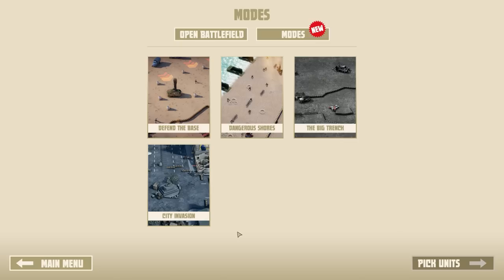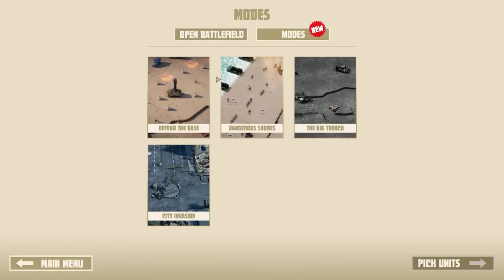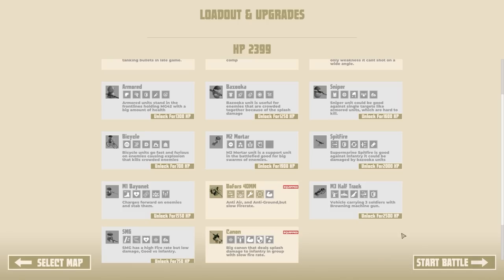Let's go to Start Game. We have four options on the Open Battlefield mode: Defender Base, Dangerous Shores, Big Trench and City Invasion. There's also a new mode called Hold The Line. I've tried the first two and this mode here. Let's just go for Defender Base and we'll go through the actual basics.